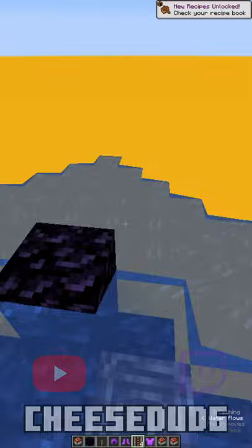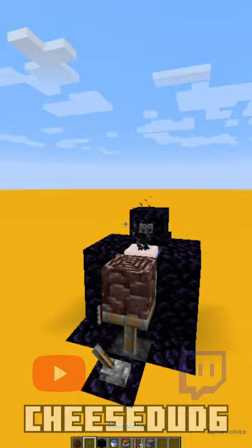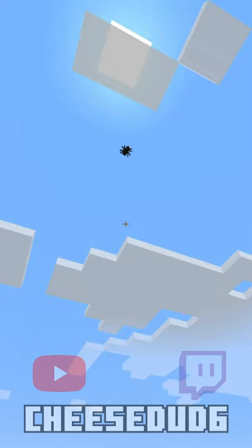This TNT cannon is not just for players — you can launch all sorts of mobs and entities with it. Here I'm gonna launch this spider. Look at that sick hang time. Have you ever seen a flying spider in Minecraft? I didn't think so. If you build this in your world let me know what kind of mobs you launch.